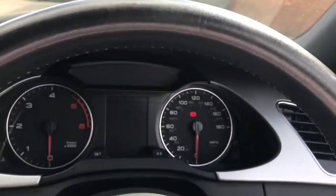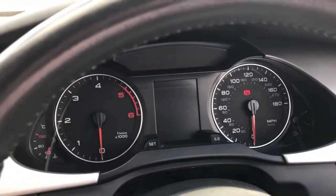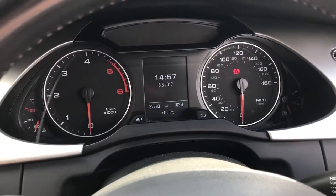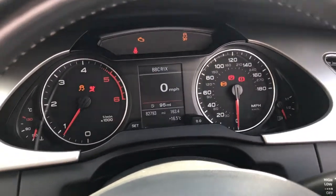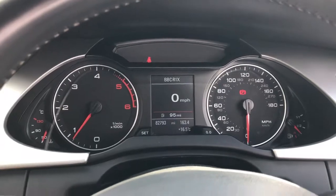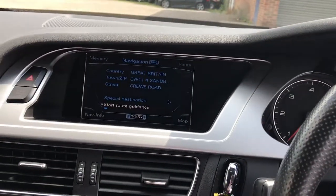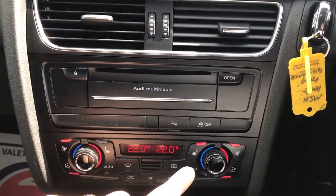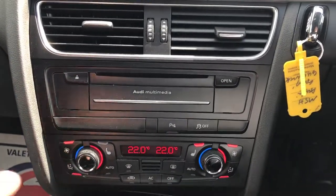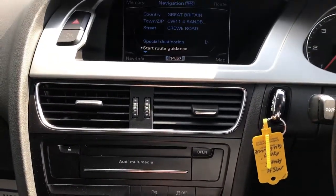I'm going to pop the door shut, put the key in, and start the car up to show you it runs and drives free from any defect. With the key in you'll see 82,000 miles on the display, and it starts up with no warning lights. DAB digital radio is fitted as standard. Six-speed manual, heated seats driver and passenger, and aircon which works ice-cold — it's a hot day today.